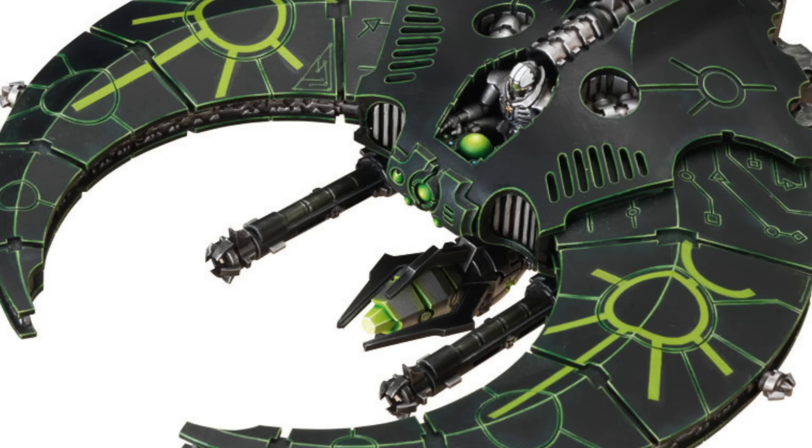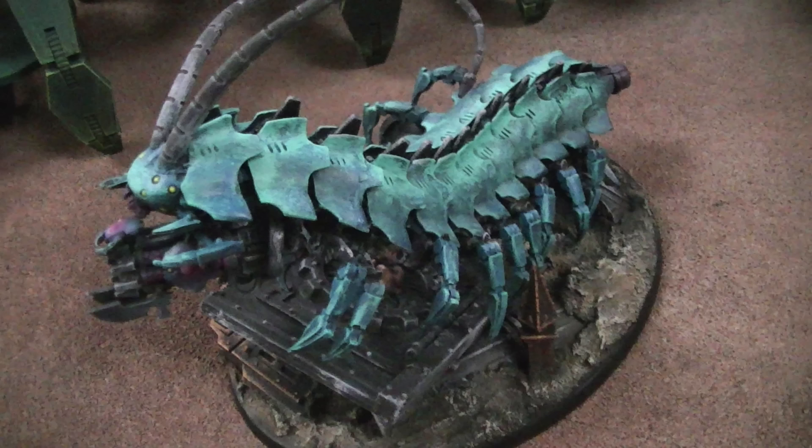The Death Ray. This weapon utilizes a crystal and focuses a white super-heated beam to vaporize enemy tanks and infantry. They come equipped on the Necron Doom Scythes. The Exile Cannon. This powerful weapon is mounted on Tomb Sentinels. Any object blasted by this ancient weapon is torn from this dimension and twisted and hurled beyond the realms of the material universe.